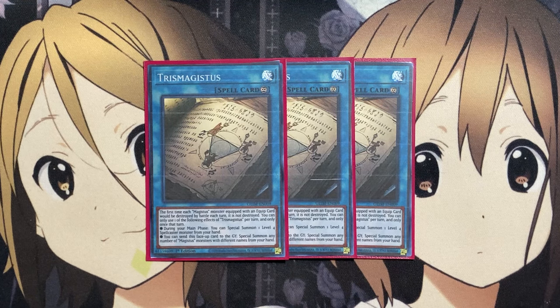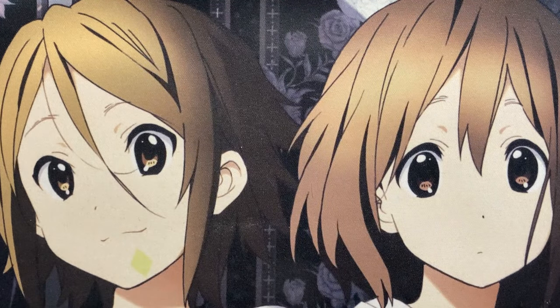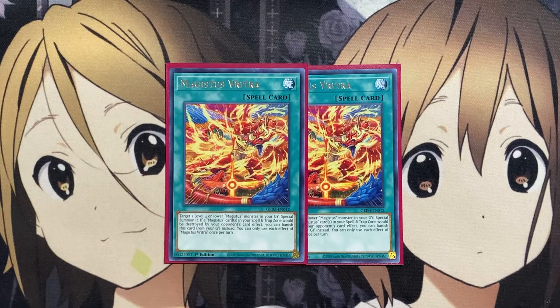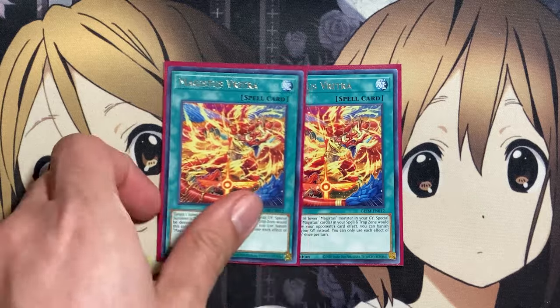Also running two copies of Magistus Vritra. With this card, target one level 4 or lower Magistus monster in your graveyard and special summon it. If a Magistus card in your spell and trap card zone would be destroyed by your opponent's card effect, you can banish this card from your graveyard instead. You can use this effect of Vritra once per turn — it's protection and also just a way to grab more resources from our graveyard.